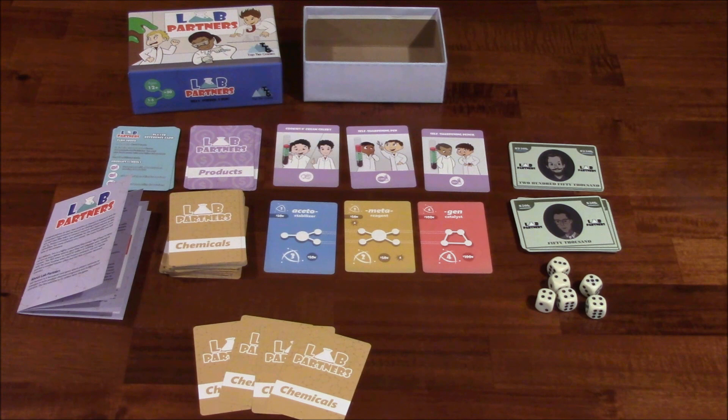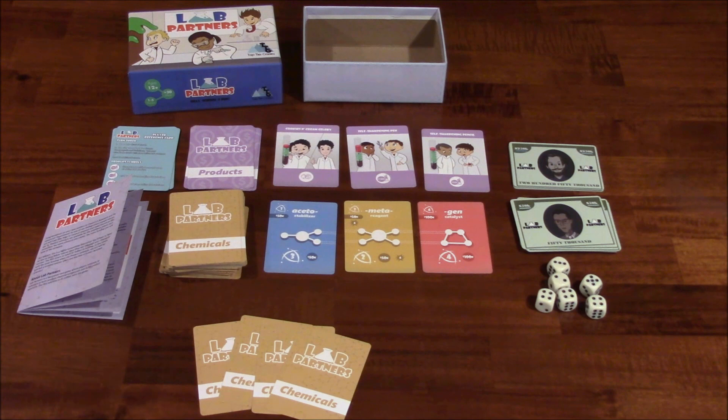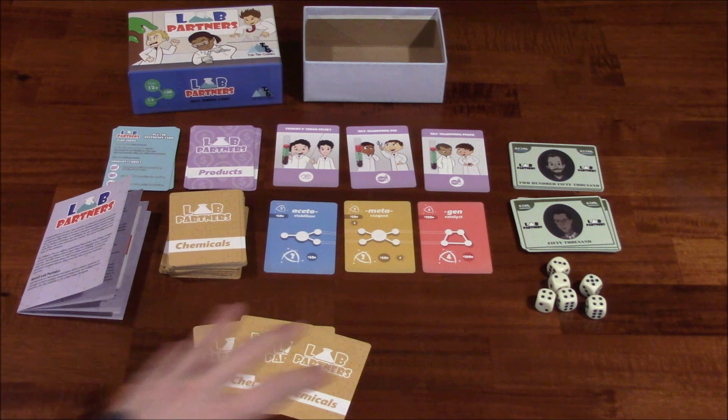So what is Lab Partners all about? The goal of this game is to earn $1 million in funding — that's what this money is over here on the right-hand side. There are two denominations: $250k and $50k. To get money, you have to get products. To make products, you have to form solutions. To form solutions, you use chemical cards to form compounds, and you use multiple compounds to form solutions, then grab the product you were aiming for. There's a lot of chaining going on here.